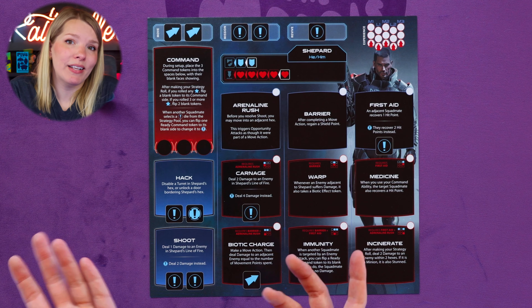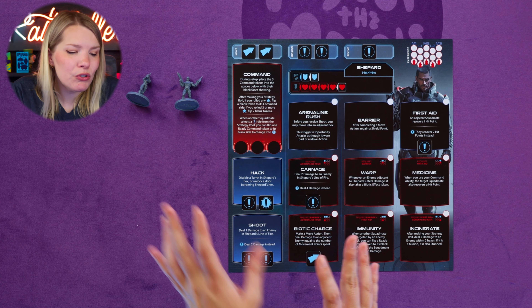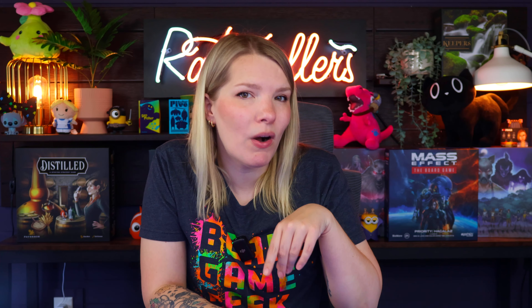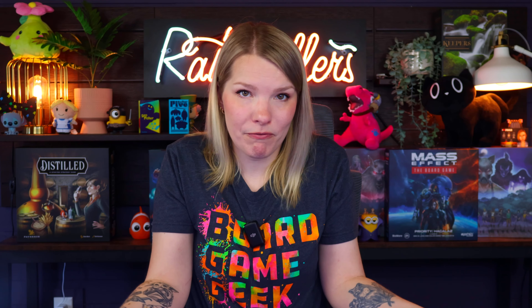You're going to choose four squad mates for your mission. Let's talk about each of them. Commander Shepard is an all-capable, well-rounded leader who makes a squad more than the sum of its parts. Shepard must be part of your squad. Just like in the video game, Commander Shepard is versatile. They have two different miniatures but you only need one each time you play — choose your favorite. They don't change how they play, just a different picture on the squad sheet.